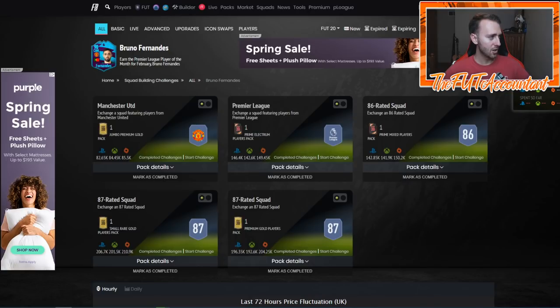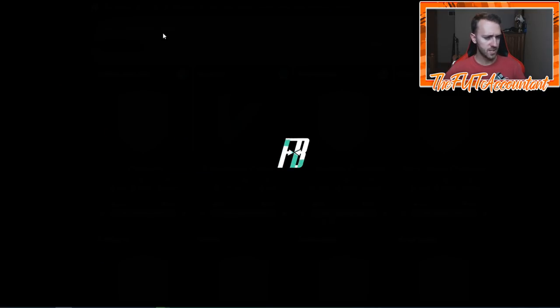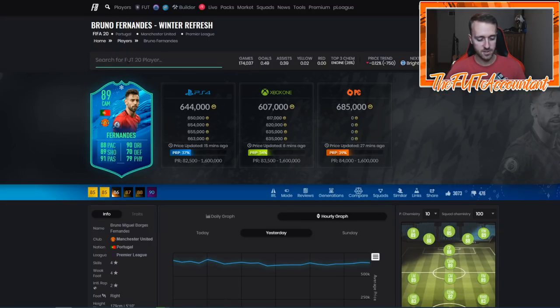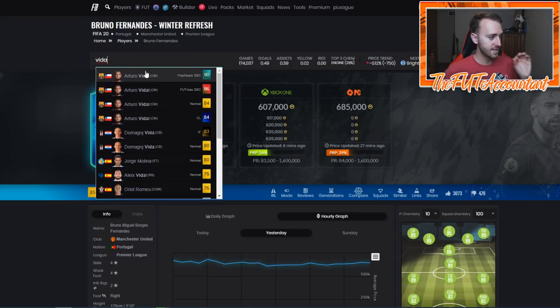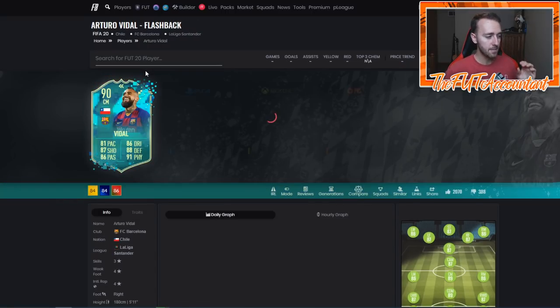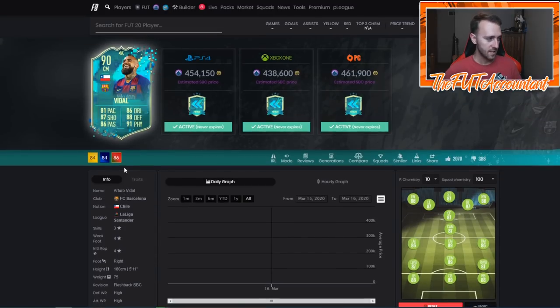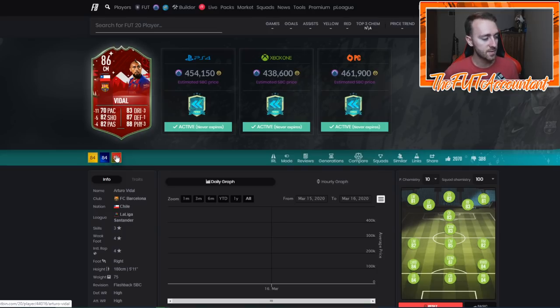Take the money before rewards this week — if you bought high-rated 86s and above, take the coins now. So many people are doing Vidal, Boateng, and Bruno Fernandez — this is when SBC cards are at their highest. You might have had to wait a week but you're making 10,000 coins per card on some of these high-rated golds. I think that's absolutely worth it. Vidal right now costs around 400,000 coins and a lot of people are doing him for the links.